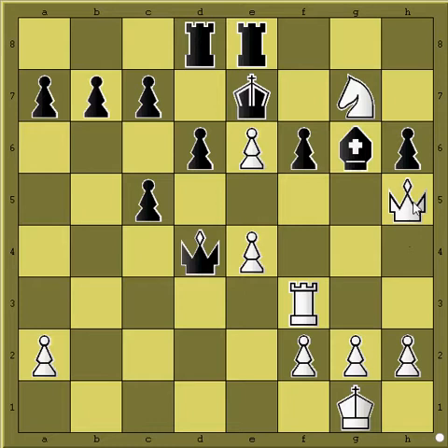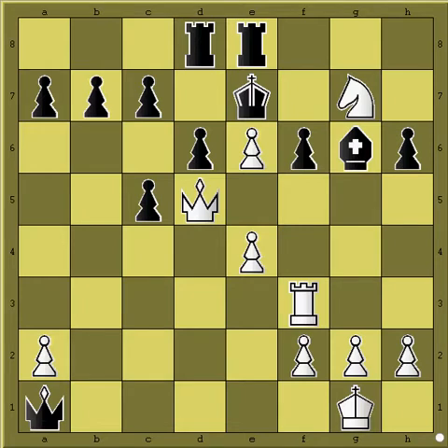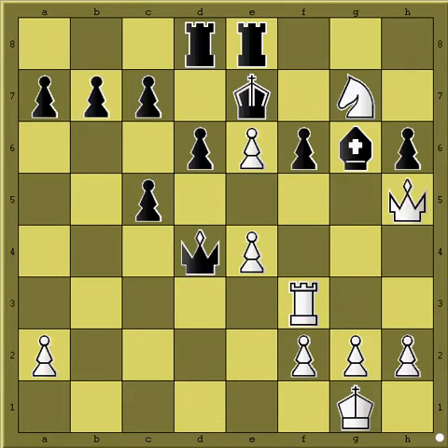If you try to move your queen to protect the d1 square, on top of being down heavy material, you could also simply lose by queen a1, and when you protect, you are just going to get mated. So all of that doesn't work. You need to do something more forced.